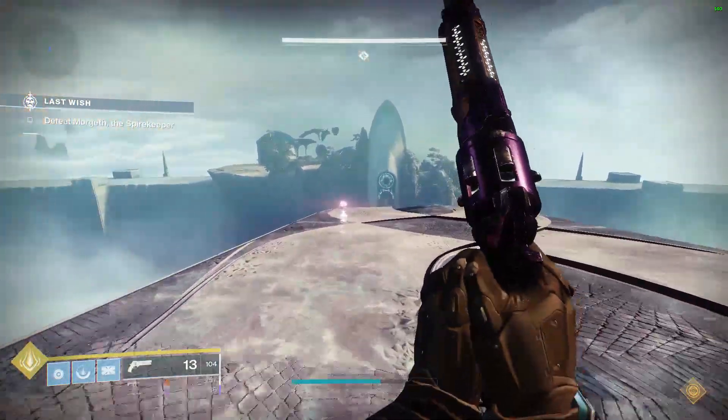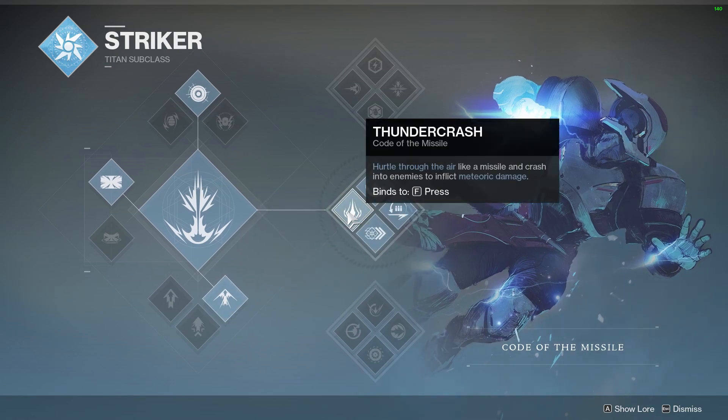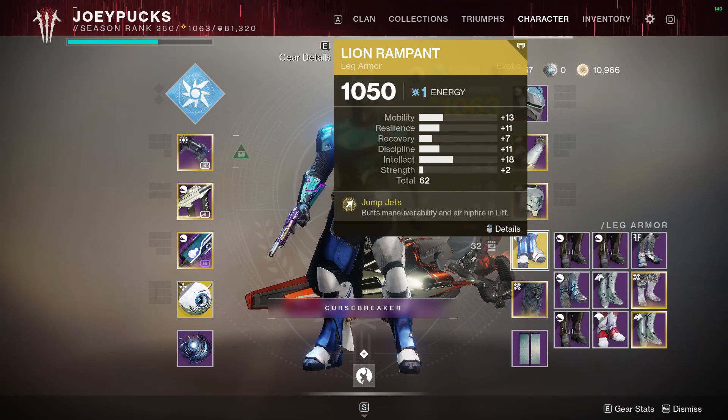To make the jump across the chasm, I'm using the catapult jump on middle tree striker Titan. The thundercrash super will get us to the other side. I also have lion rampant boots on for the additional aerial maneuverability.